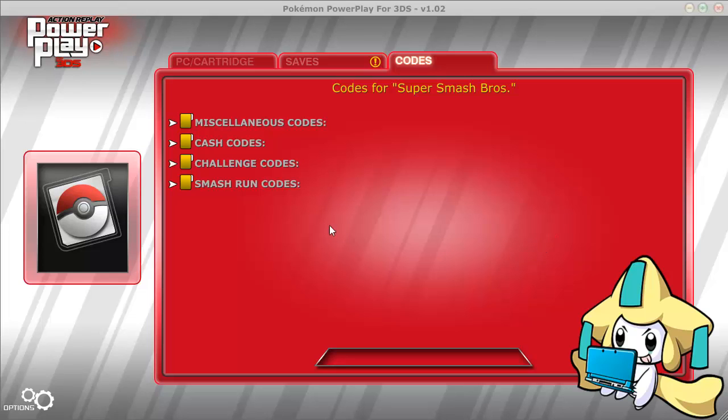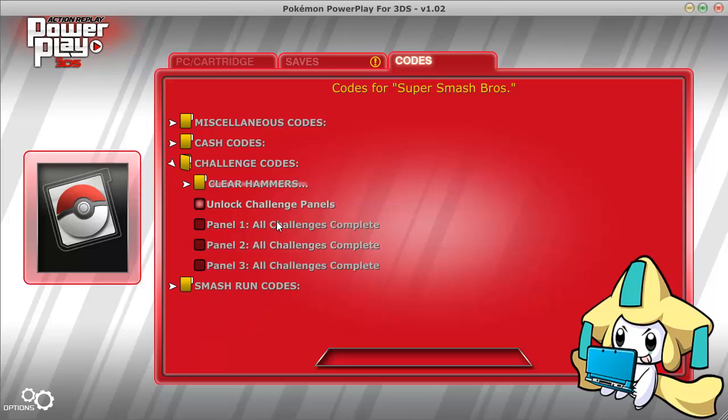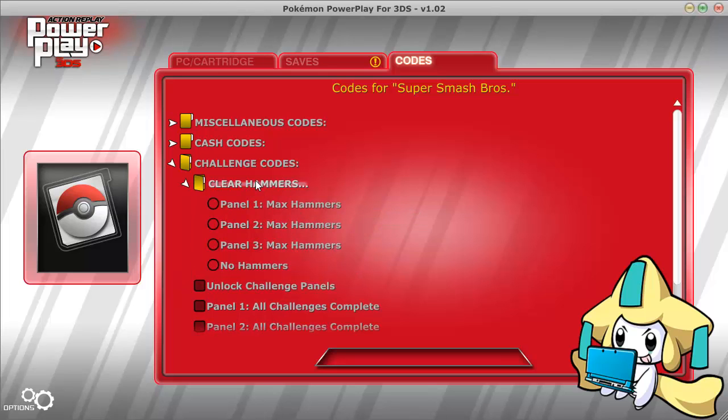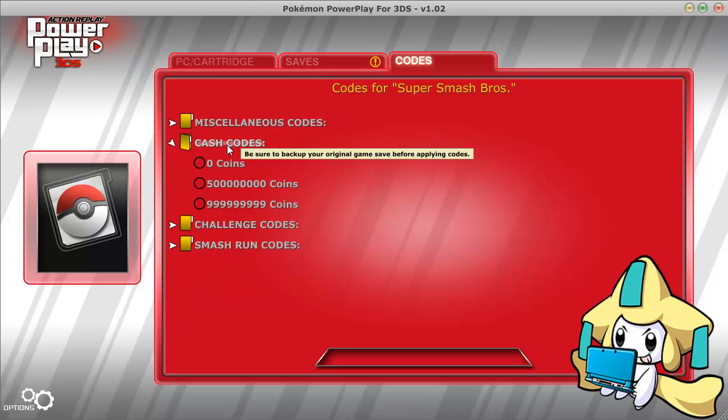What's up guys, SleepyGirachi here and today we are doing another Power Saves update. I'm using Power Play. They have clear hammer codes: panel one, panel two, panel three. In the last one I used these and it didn't really work, so now I'm recommending you don't use these — do not use them with hammer codes. I'm not going to try any of these for now. If you do and you figure out a way to make them work, make sure to leave it in the comments.